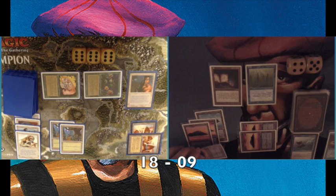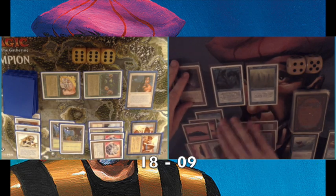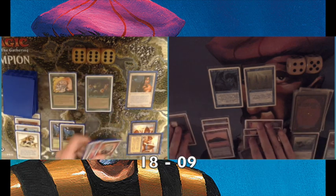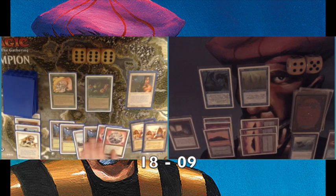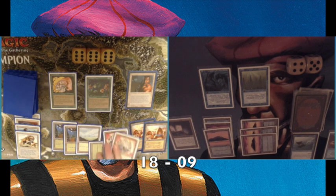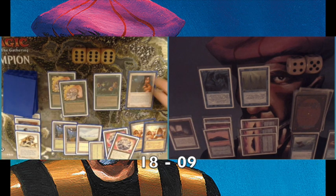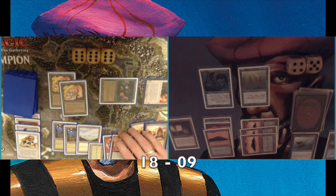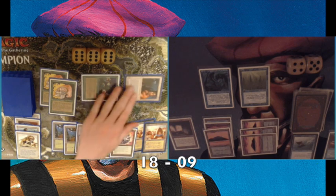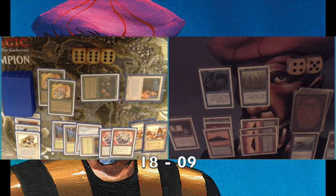And here comes the German Veteran Bodyguard again! Seriously, look up the German name — it's fantastic. I play a Merfolk of the Pearl Trident giving me a 2/2 body with Sunken City. He attacks. I take four damage going to five life — this is really difficult. I chump block and take two from the Veteran Bodyguard. I use my Tome at end step to try to find answers.